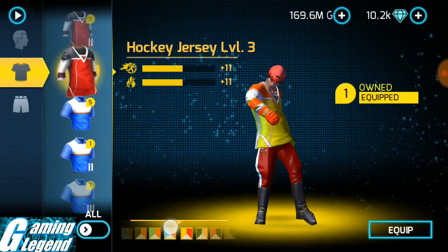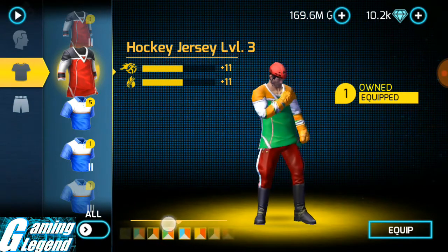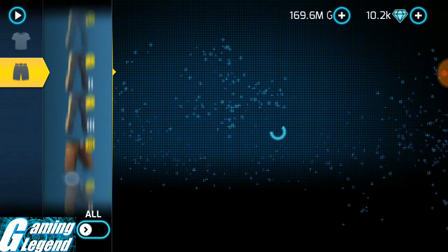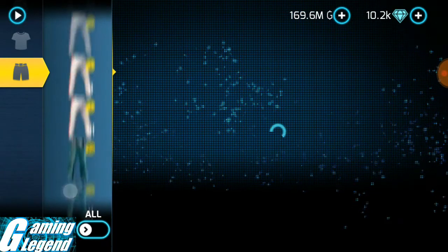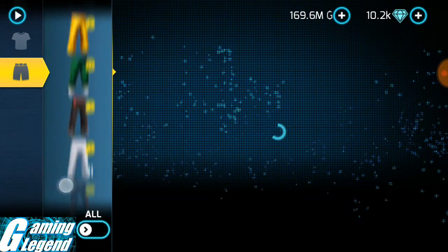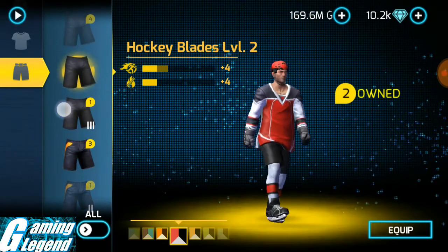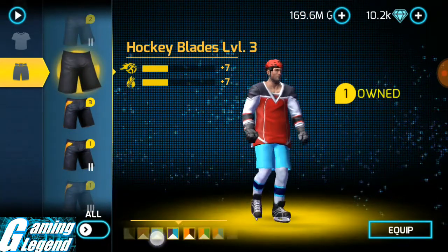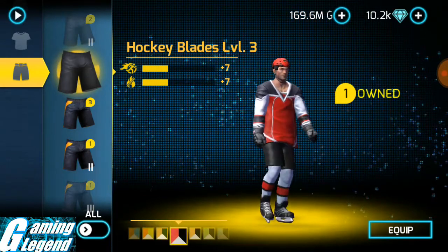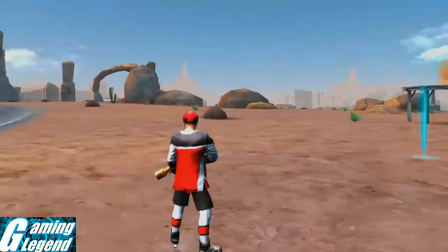I think red is good. Now it's time to equip hockey blades level 3. Scrolling down to find it in red — okay, equipped.